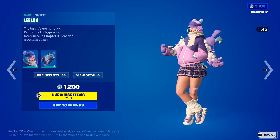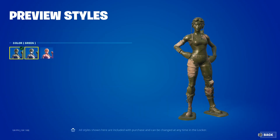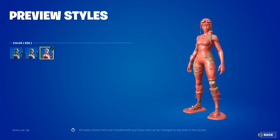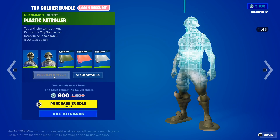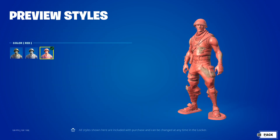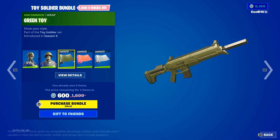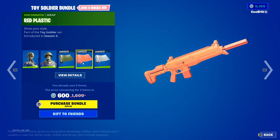Then we got the toy soldier bundle - we got toy trooper in green, gray, and red. Then we got plastic controller in green, gray, and red. Then we got green toy, red plastic, and gray toy.